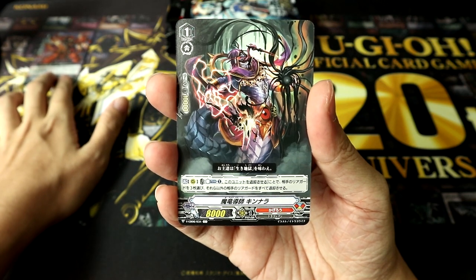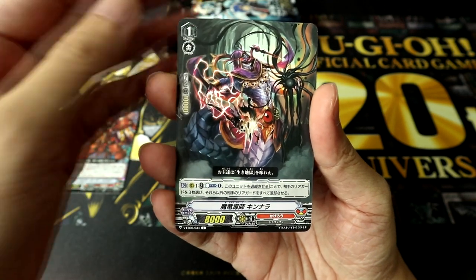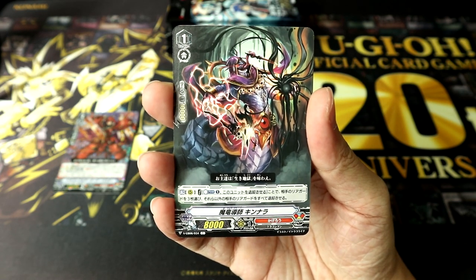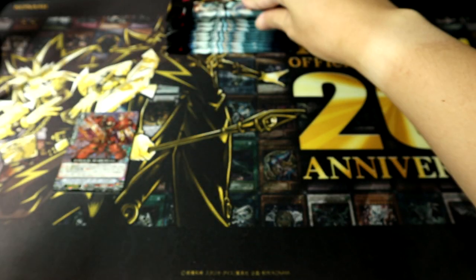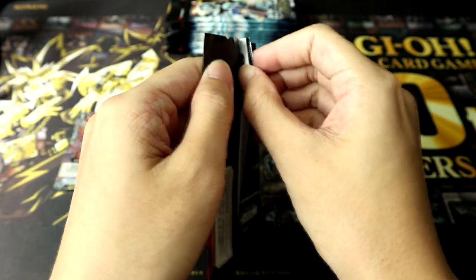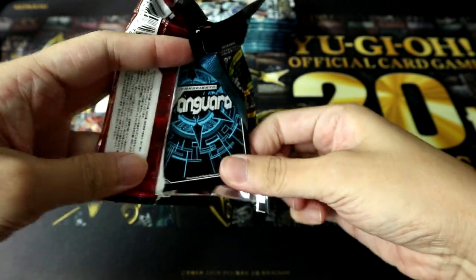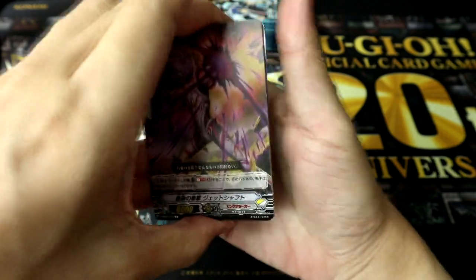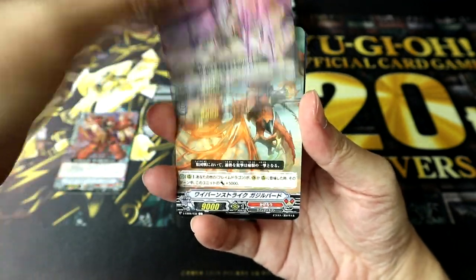I'm going to put the foils on the side so you guys can keep track of them. Next we have a Kagero Common, Demonic Dragon Mage Kimnara, and Asteroid Wolf. Moving on to the second pack — we are starting off with Kagero. I wouldn't mind if our VR is Kagero as well because Kagero is awesome, and I would really love to have Dragonic Overlord the Great.